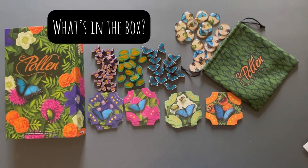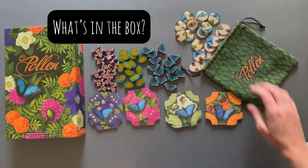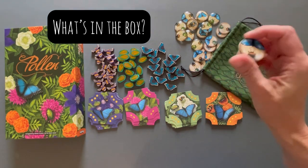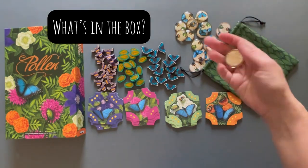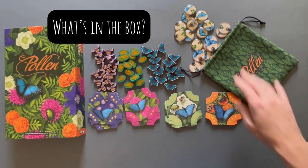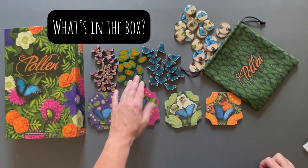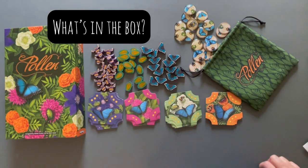This is everything that comes in the box. We have 60 garden cards, 15 for each player — you can play two to four players. There are 44 pollinator tokens. The standard comes with these cardboard punch outs that go in this bag, but there are some upgrades you can buy — these acrylic ones, which are very nice to play with. And then we have our scoring meeples: 16 bees, 16 June bugs, and 16 butterflies.